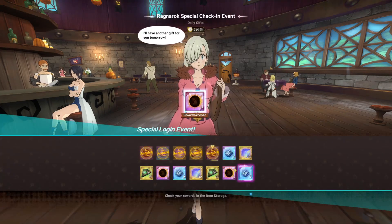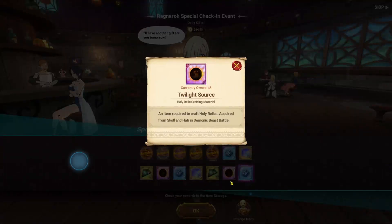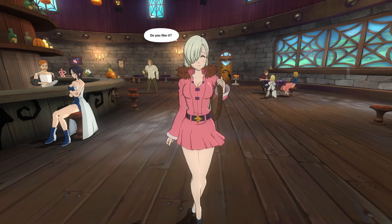So hopefully you guys are all doing what you should be doing and doing your check-ins as you go and collecting the twilight source materials as well as the little honor pieces in Hajar. Basically just collecting all this stuff so you can make your free dog's relic.